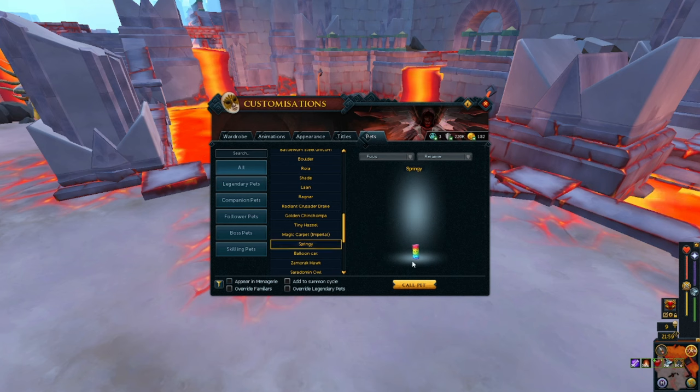We have Springy. When Rainbow stuff first came out and it was high GP, I was buying some Rainbow stuff for cosmetics and I saw this Springy Rainbow pet token — or whatever it was called — and I decided to get it. So I have a Slinky as a pet.